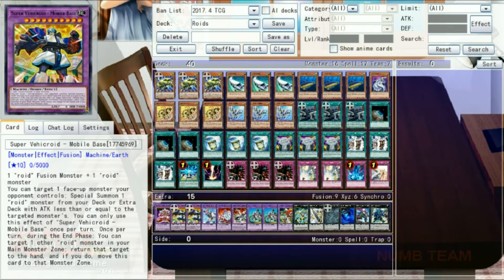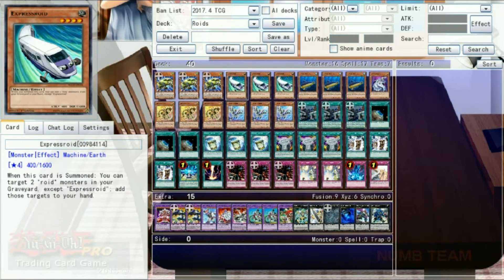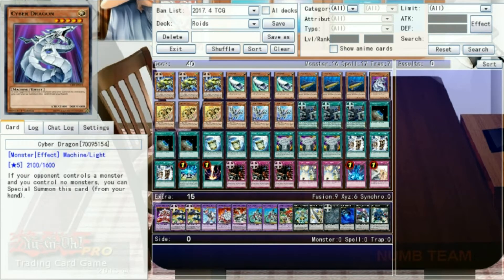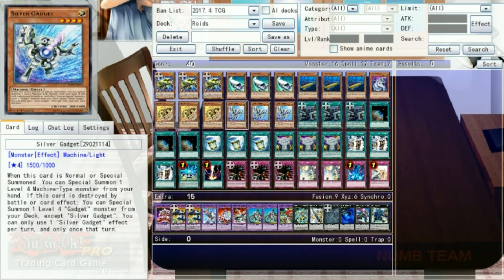First we have the new ABC monsters — three copies of Mixroid. This guy can tribute a machine to special summon a non-wind roid from your deck, conveniently missing itself and Speedroids. From the graveyard, you can banish this card and any number of machines to cheat out a roid fusion, although it dies during the end phase. Next is three copies of Expressroid, whose effect we probably won't ever use unless we get off a sweet Future Fusion. After that is three Submarine Roid, unfortunately just barely out of range of Machine Dupe. Next we've got our personal Garnet, Cyber Dragon. Following him up is three Gold Gadget and three Silver Gadget, who should slow down the game and enable rank 4 plays. That is all of our monsters.